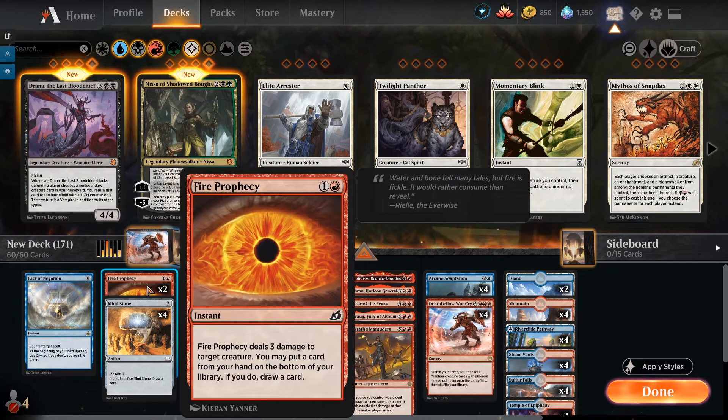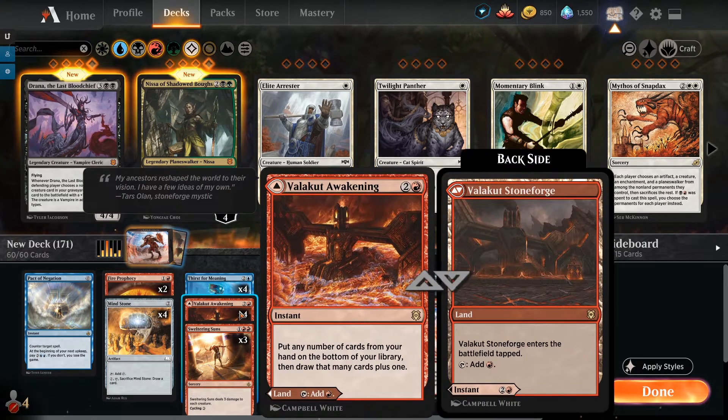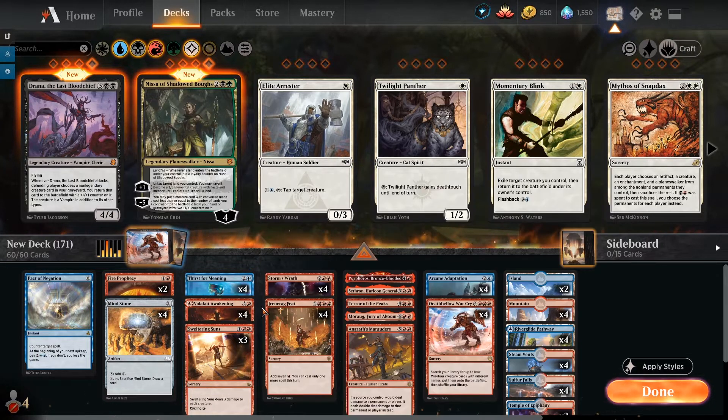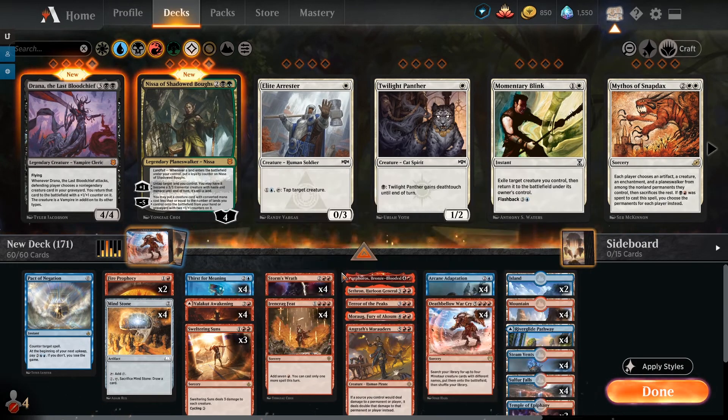We have two copies of Fire Prophecy — a little early-game interaction that deals three damage to a creature, then lets you put a card from your hand to the bottom of your library and draw a card. Basically we replace a card we didn't want anyway — a pseudo-mulligan. From Zendikar Rising we also have Valakut Awakening, a double-faced card that can act as a land to hit our red mana drops. If we've drawn multiple Deathbellow War Cries, we can throw them back and find the combo pieces we need.